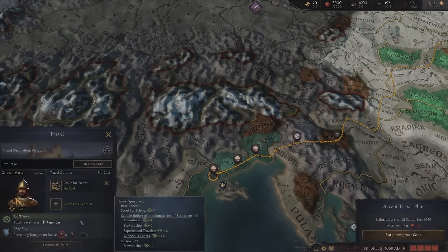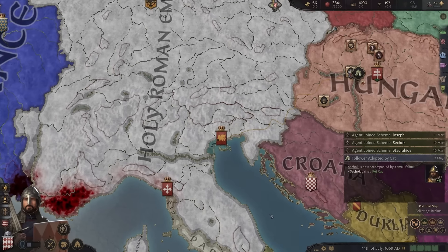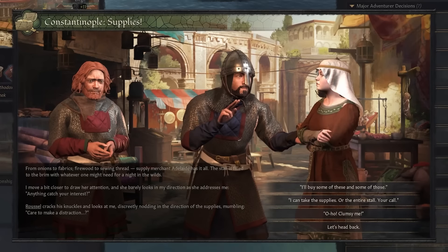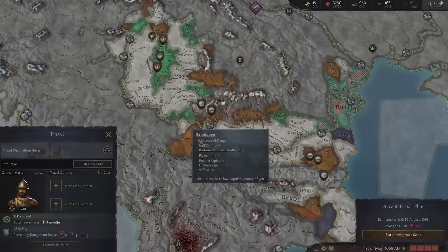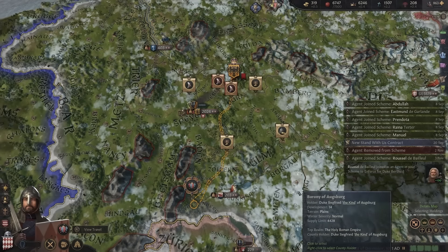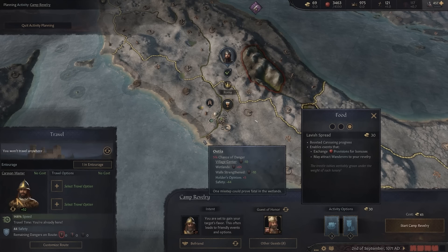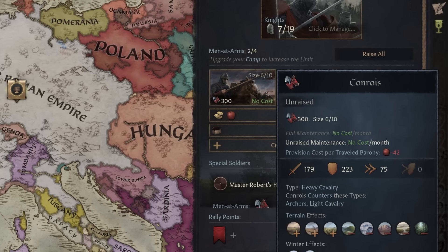Before discussing followers, it's important to cover provisions, your travel currency, used for everything from restocking men-at-arms to hiring wandering camp followers. Think of provisions like the gold it costs to move between locations — traveling is what they're primarily used for, although certain things like going to tournaments or feasts are free. How many provisions you can carry depends on your camp purpose upgrades and your officers. Men-at-arms are free to maintain for camps, though they do contribute to how many provisions you use while moving. Their number and quality are determined by your camp upgrades, and you can also use gold to replenish them after battle.